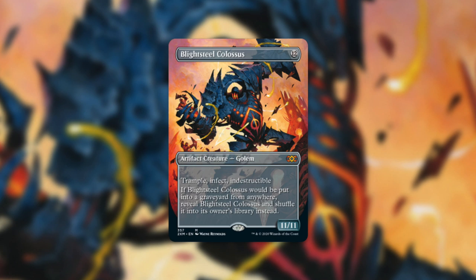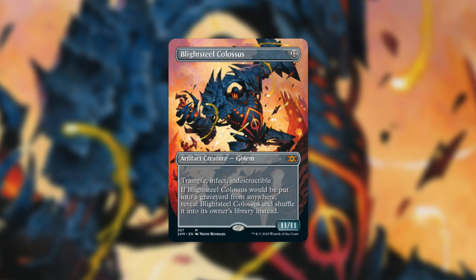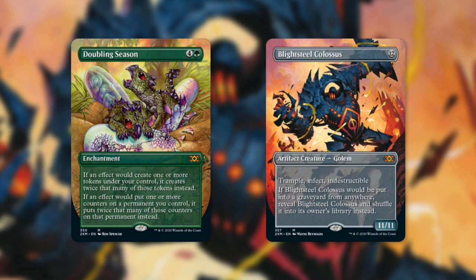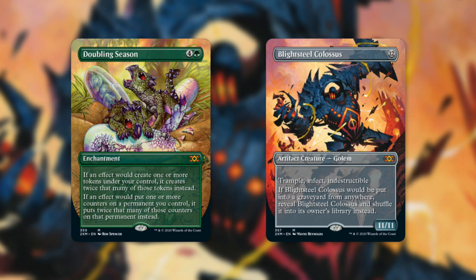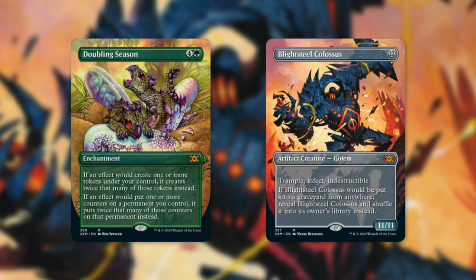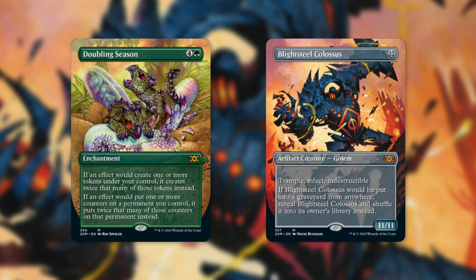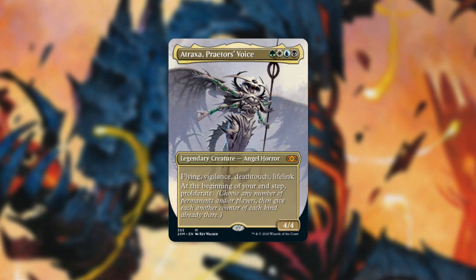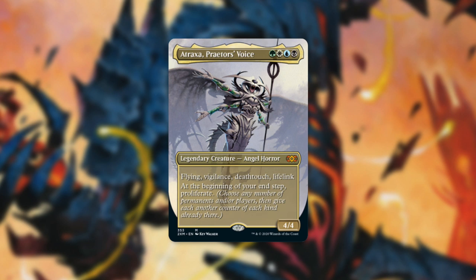The other box topper shown off in the second link was Blightsteel Colossus — just another extremely popular and expensive card in Commander. The current price for Blightsteel Colossus is around $80. Hopefully these box toppers are good indicators of the value that comes in this set. Every box of Double Masters comes with two non-foil showcase box toppers pulled from a pool of 40 fan-favorite cards in beautiful full-art treatments. There was also one card spoiled unintentionally — Atraxa — which appears to be another potential box topper with new full-art treatment, currently priced around $43.